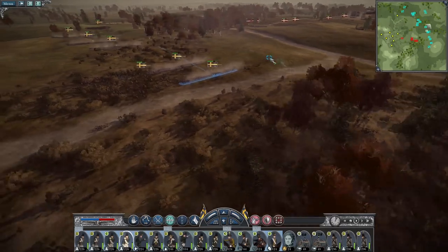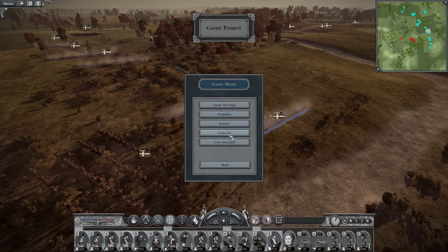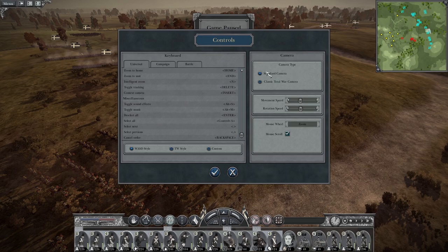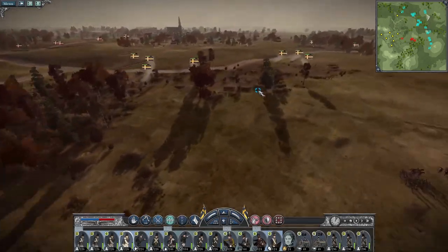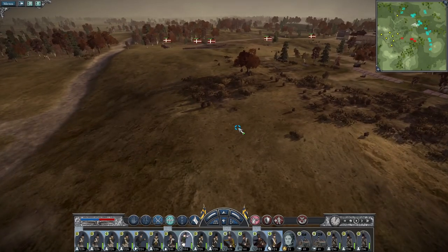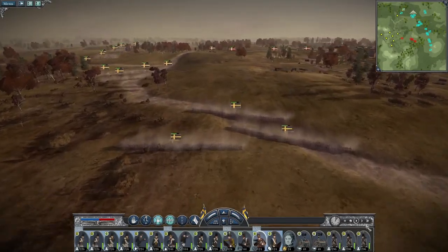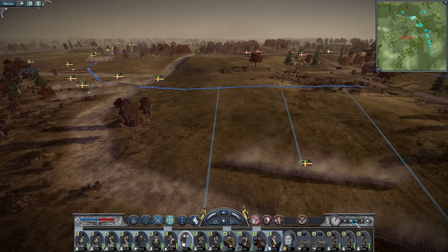I bet you guys are watching this thinking 'god, what a baby' — well, these guys go slow even when they're running. I'm going to check the camera settings. Classic total war camera — yes, that's more like it, because I'm so much more familiar with middle mouse clicking and dragging. Perfect. Let's wait for our lines to form. My guys are active, they're not knackered. I've brought my right flank into position — you guys are probably okay enough to advance.